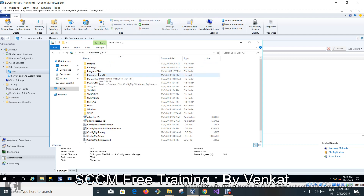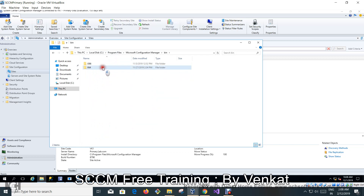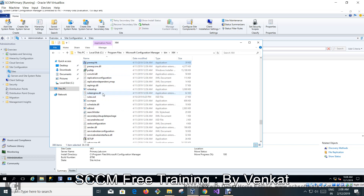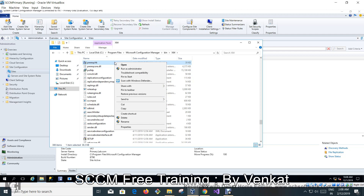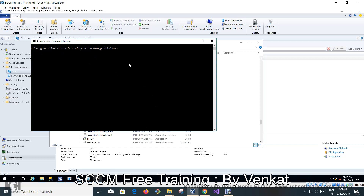To run the prerequisite check, go to the SCCM primary site server installation path. Since I only have the C drive, I'm looking there — that's where my primary site server installation files are. Go to Program Files, then Microsoft Configuration Manager, then bin64. Right-click and run as Administrator, or open a command prompt from that location.